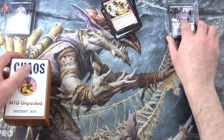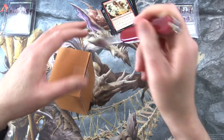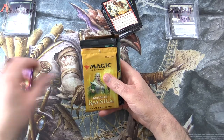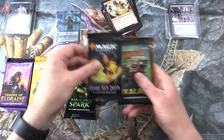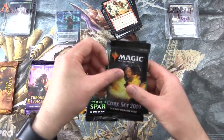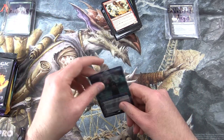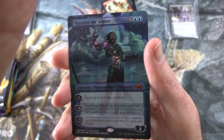Moving right along, we have Emblazoned Aegis — thank you for being a patron. Let's dig in here and see what we can get for you this month. So we have Throne of Eldraine, Guilds of Ravnica, War of the Spark — ooh, spicy meatball — Tezzeret! Core 2019, Ixalan, and Modern Horizons.